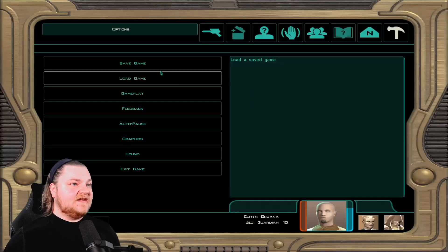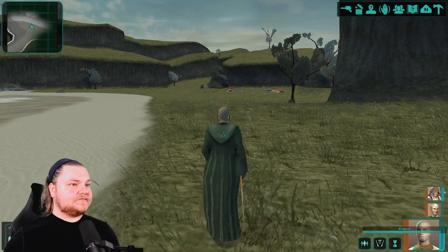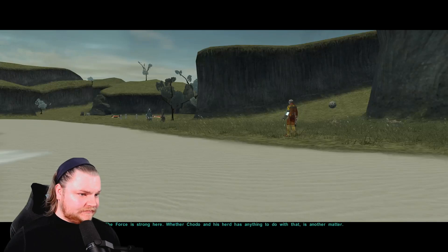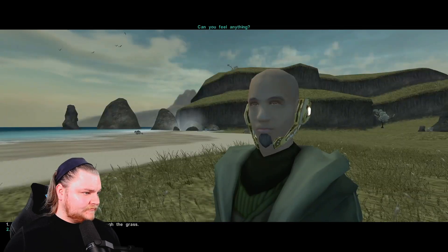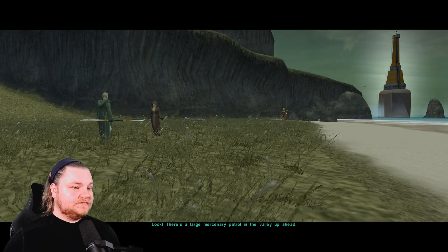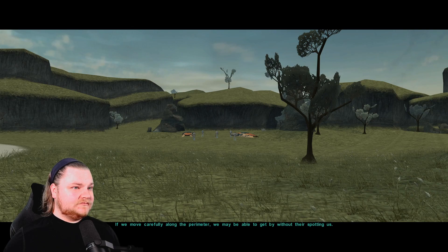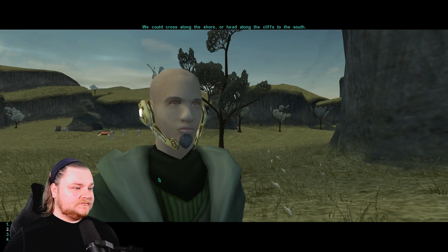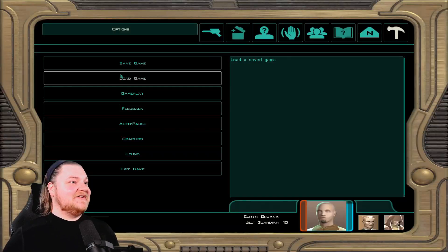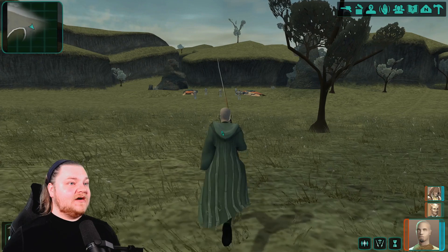Anytime you see enemies grouped up like this, save — that means it's about to get real. Where is my lightsaber? Look, there's a large group. If we move carefully along the perimeter we may be able to get by without being spotted. No need to hide — let's take them all out. All right, so I don't have to sit through that conversation again if I die, let's go. We're charging in.